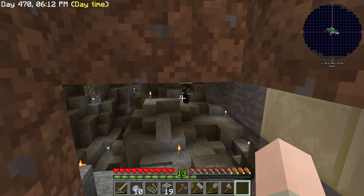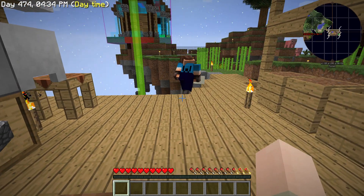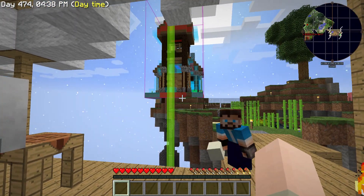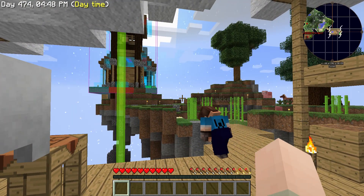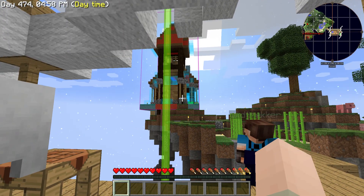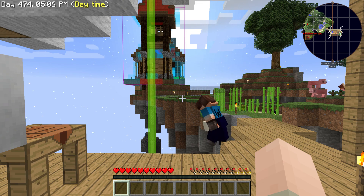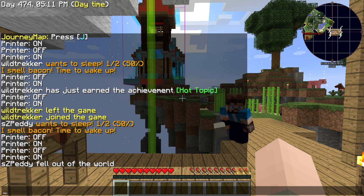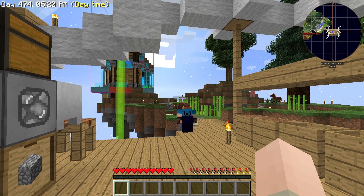We've got a bit of charcoal and a little bit of creosote oil. I can see your grave down there - are you still down there? I was building the windmill over there because we need a proper structure for it, using Schematica like we did the island last episode. I fell through an invisible block since the windmill is kind of on the edge. You did well though - you got attacked by a mob as well and you survived that.